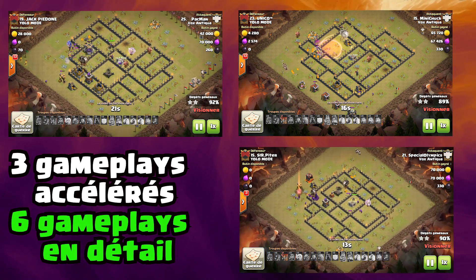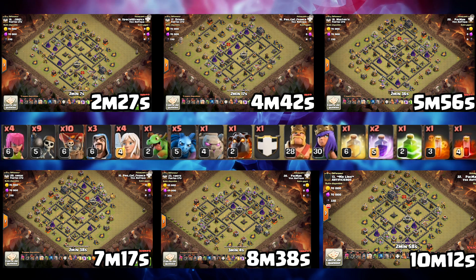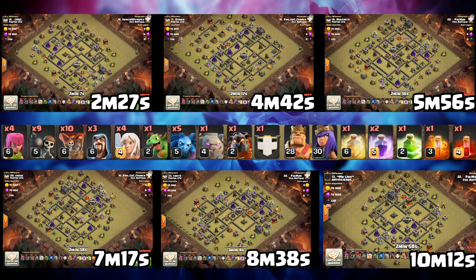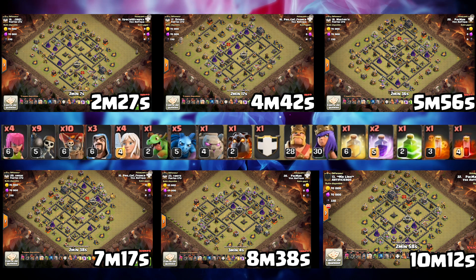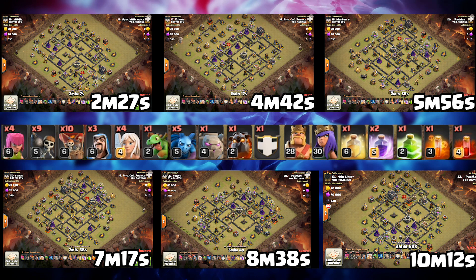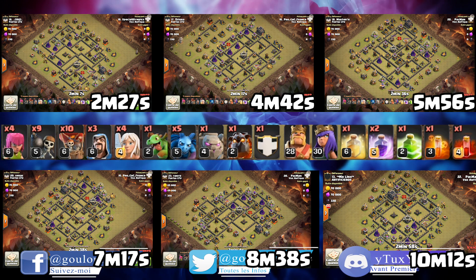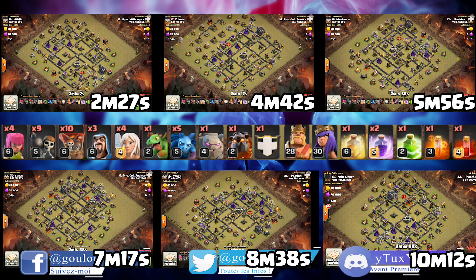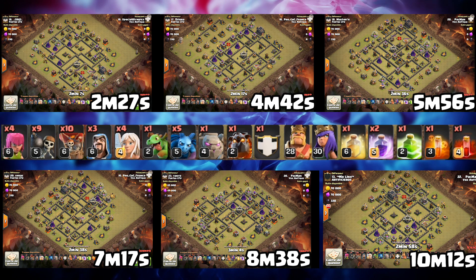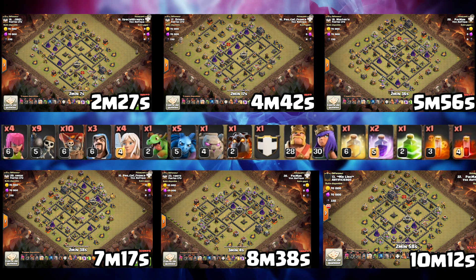On n'a pas besoin d'un skill énorme, mais en tout cas je pense qu'elle est vraiment adaptée à tout HDV9 capable de se concentrer pour réussir ses attaques. Vous êtes en train de voir les 6 villages qui vont être attaqués avec cette même composition. Vous avez remarqué qu'il y a 4 guérisseuses : c'est une signature compo qui va commencer avec une bonne phase d'AQH (Queen Walk) pour nettoyer un maximum de bâtiments défensifs, suivi par un commando de boulistes, un golem et le roi pour rentrer à l'intérieur du village. Troisième phase : le dépôt du seul et unique mollusque de cette composition et les dizaines de ballons. C'est un régal pour les yeux — c'est parti pour les gameplays.